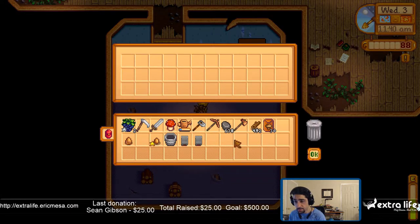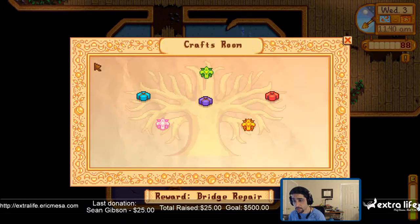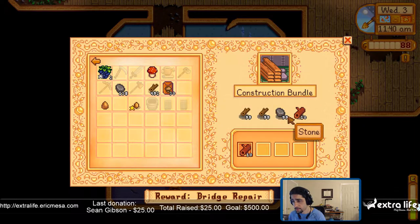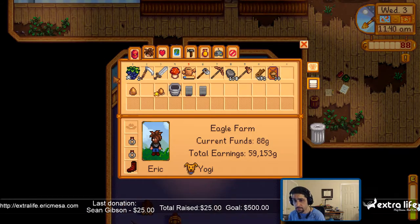Fall seeds — very good. Alright, out of foraging. Construction — winter foraging. Oh, I could finish that. Some kind of bridge repair — I don't know if I care about that. Alright.